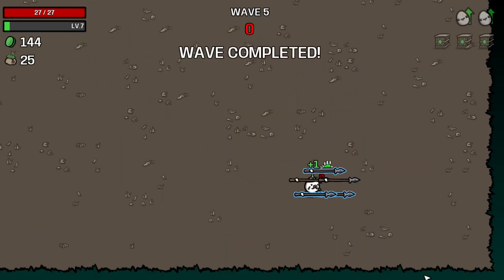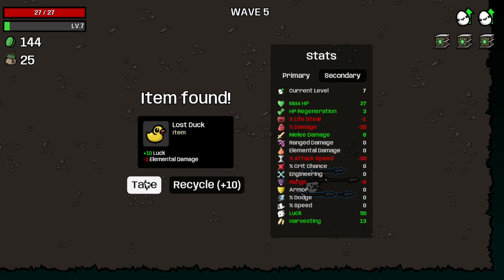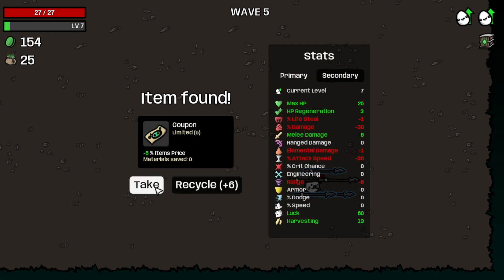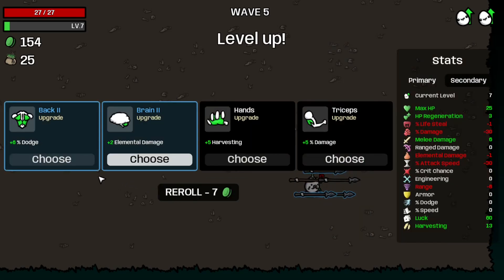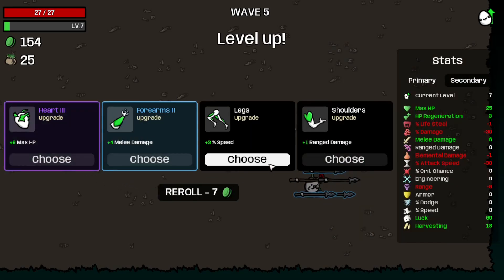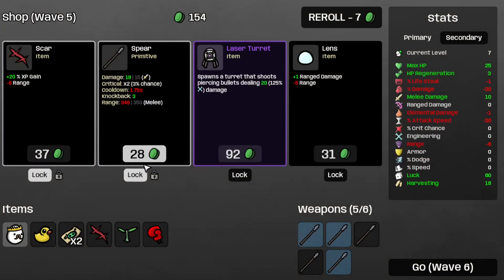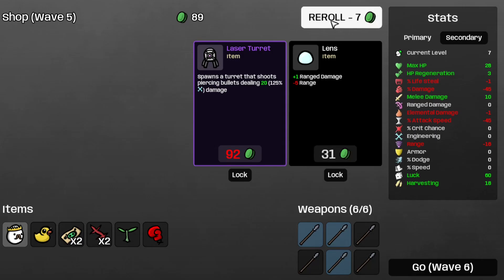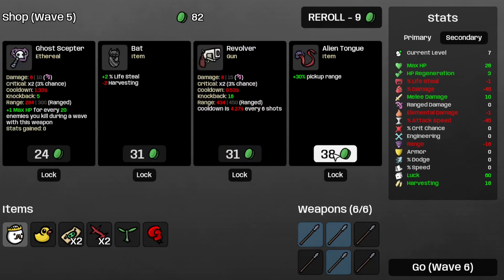That's E5 completed with 3 crates. We can take a lot of stuff for more luck. Recycle the snake, take the coupon, take some more harvesting, and some more melee damage, because that's what I want right now. Take the Spear, the Scar, and the Alien Con.